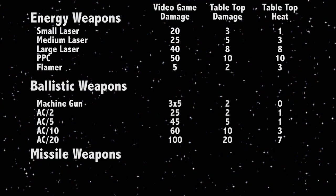Ballistic weapons consist mostly of autocannons, with machine guns being the only other weapon in this category. Autocannons are named by the amount of damage they do, although that is true in regard to the tabletop game, not the video game. Their names are often shortened from autocannon to AC, with the size classification following directly after a backslash. Going from the smallest to the largest, they are the AC-2, AC-5, AC-10, and AC-20.